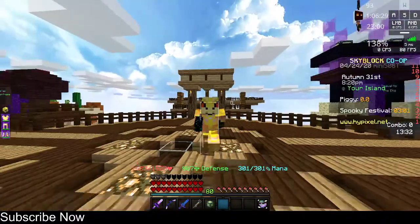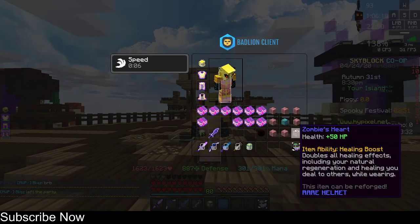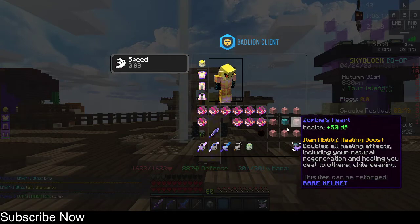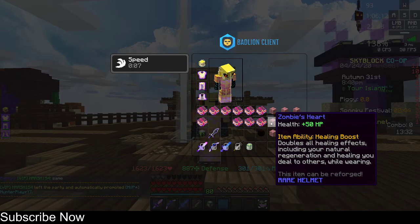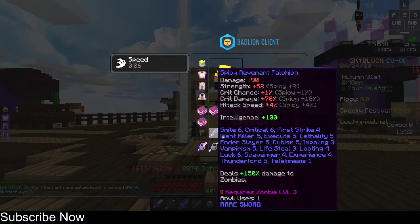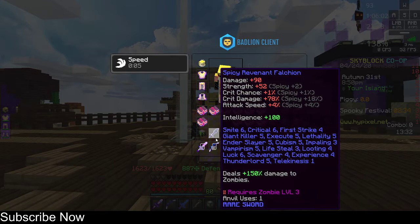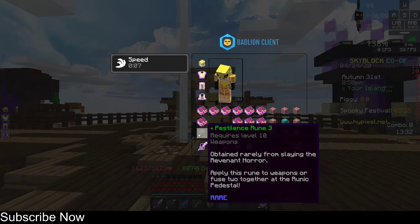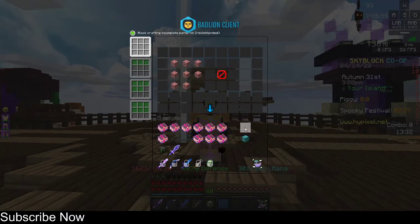These are the mats you're going to need. You need eight zombie hearts and one catalyst heart - one catalyst heart plus the revenant catalyst. And of course I have a max one because I actually need a max one to solo zombies.